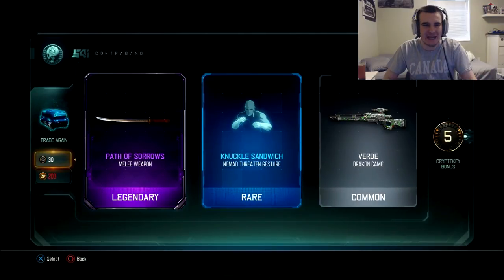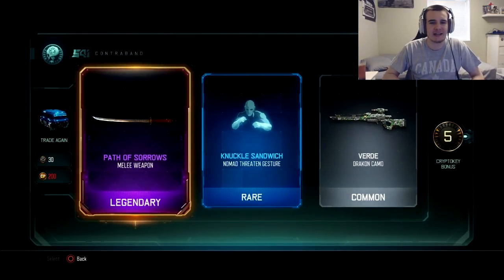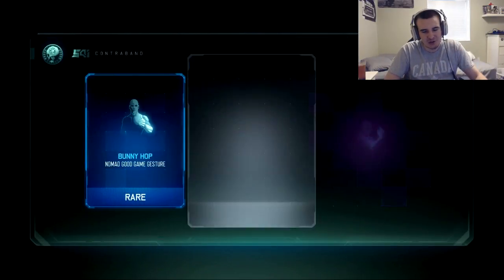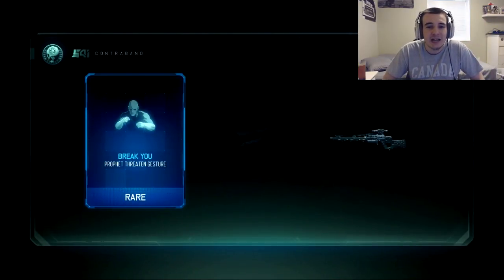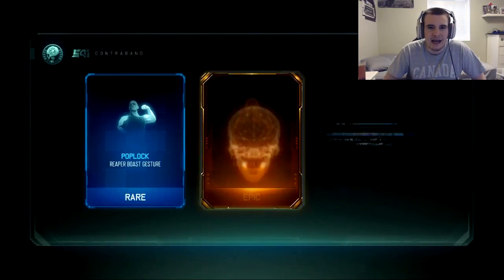Path of Sorrows melee weapon — there we go! Number four! Path of Sorrows — that's a sword, and this one's freaking awesome. Let's go! Path of Sorrows — we're at number four already. You know what I've never done? I've never gotten two weapons out of one supply drop. That's like my dream. I've seen other people do it like five times; I've never done it once. Even out of a bribe, never got two weapons out of one supply drop. I've opened thousands of drops — you'd think I'd get that chance sometime.